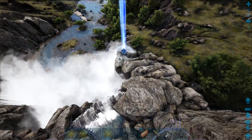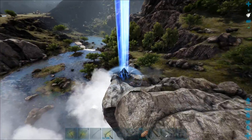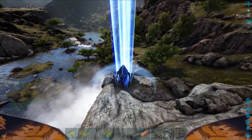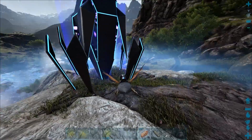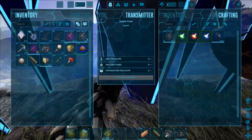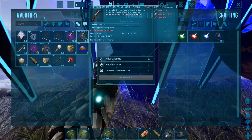I learned this recently but a tent is the best way to actually tame Alimantria. Basically all you have to do is wait for it to land - you can bola it at this point if you want, it doesn't really matter - but you just place the tent down on top of them, and then you can just open up the little door on the tent.